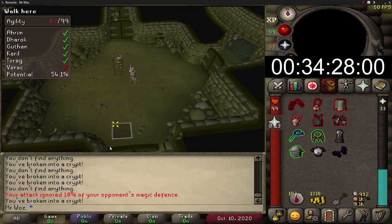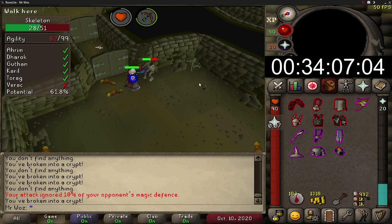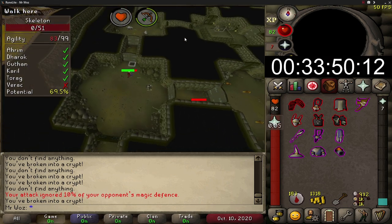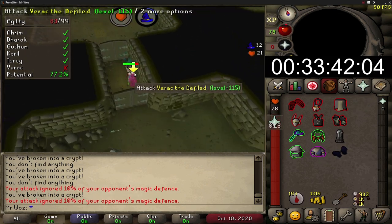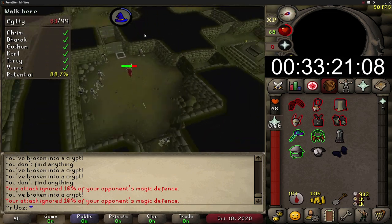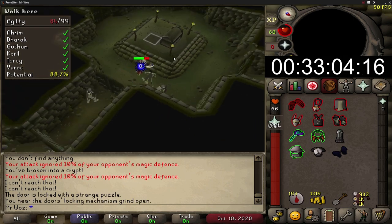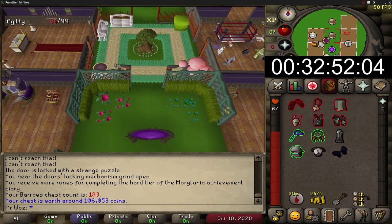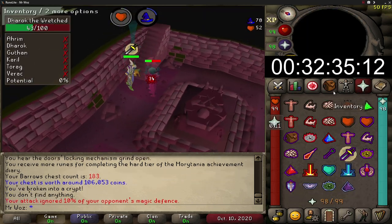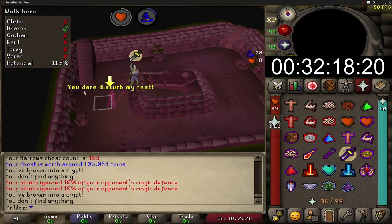There are many gear setups for Barrows ranging from low-end gear costing around 150-200k up to 400m for max gear. I'm using high-end gear — max mage apart from the boots, void range with anguish and blowpipe, bandos with ferocious gloves, torture, and dragon claws for killing Karil's. Dragon claws are great as you can kill Karil's with two dragon claw specs using piety. If you don't have dragon claws you can just use a whip instead, which is just as good.